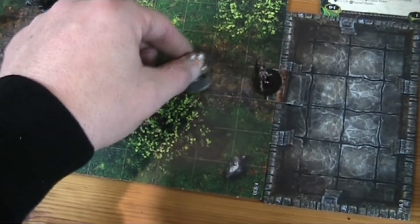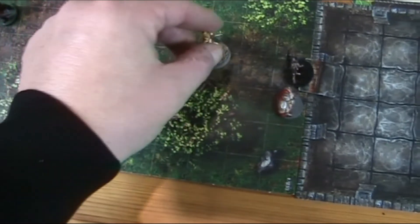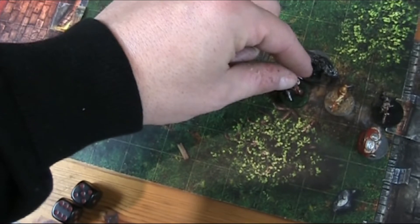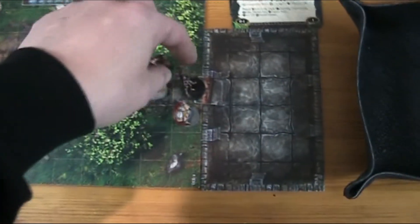I want to bring my guys into position. She moves four, maybe five spaces. The dog moves five spaces and this guy might run — he can easily reach here. Now she opens the door. That's a six — there's the horse and nobody else in there. That was easy.